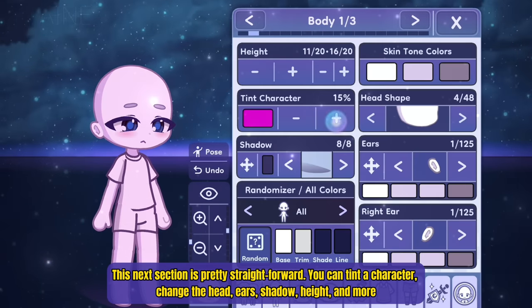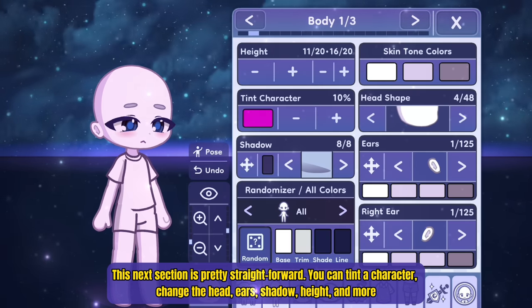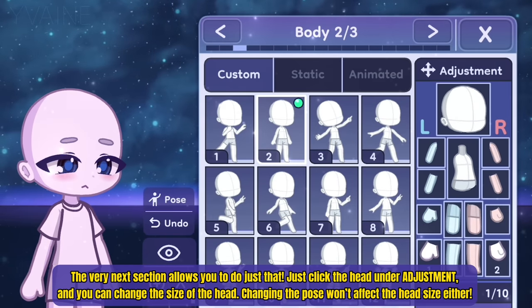This next section is pretty straightforward. You can tint a character, change the head, ear, shadow, height, and more. Now you may have noticed that you cannot adjust the head here, but no worries — the very next section allows you to do just that.